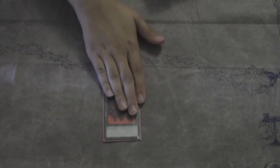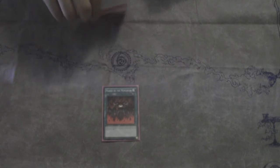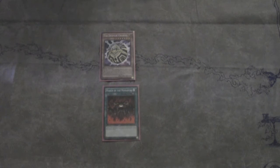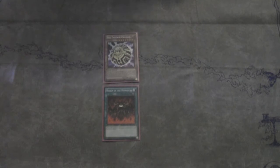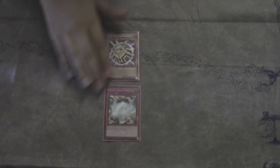Uranus also protects face-up Spell and Trap cards from being destroyed, so March of the Monarchs cannot be destroyed by card effects either. So now we have a 3200 monster that can't be destroyed by card effects or targeted, and we have March of the Monarchs making it indestructible. Add on to that, if we have Domain in play — because we're not going to use an extra deck — our opponent can no longer use their extra deck in an attempt to get over Uranus. If they were foolish enough to call Trap, you get Vanity's Emptiness and laugh at them while you have an indestructible Vanity's Emptiness and a 3200 beater.